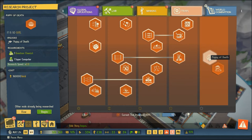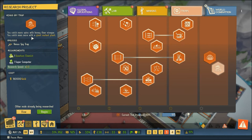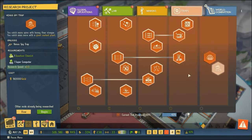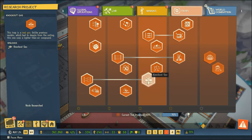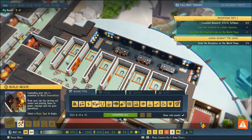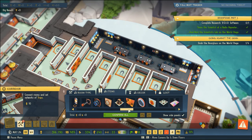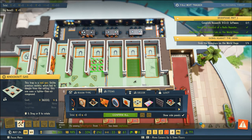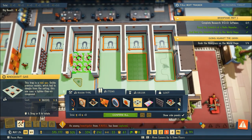The last two traps we need are the Puppy of Death - 'it is so cute' is all the description - and of course our Venus Spy Trap. Once our void software research is done I will finish getting those two traps. We've also got knockout gas, which we've done in the past but don't currently have. We should probably put in some knockout gas somewhere - looks like we might be able to double up on traps.